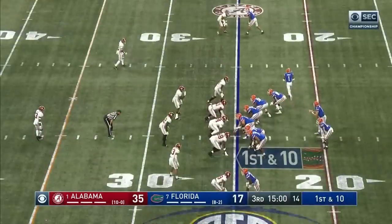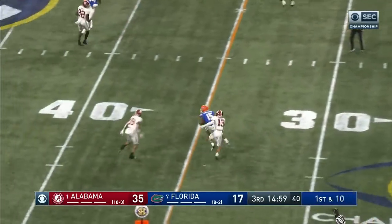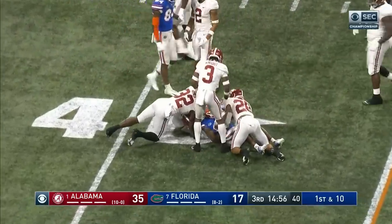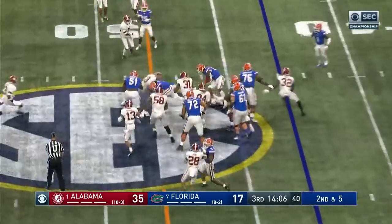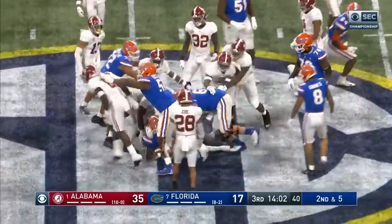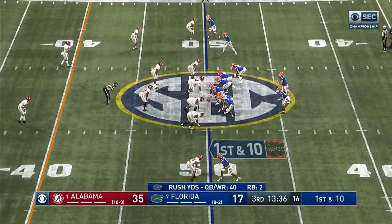This Alabama team on turf almost predicted that when they talked to us. Trask completes it — Jacob Copeland's first catch of the night, good for a first down. Each have one carry for one yard each. Now Jones — he's got a first down again, so two carries, two first downs for him in the game.